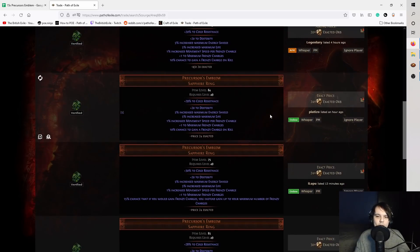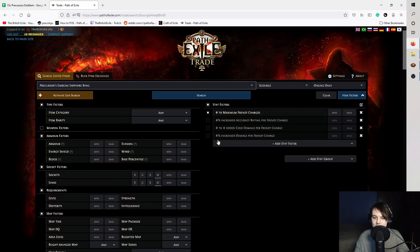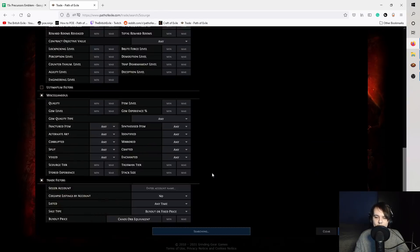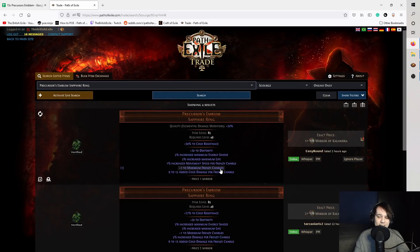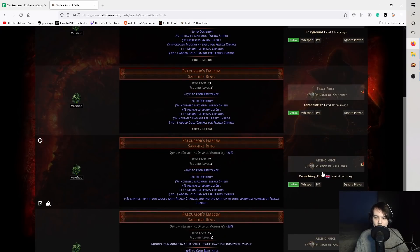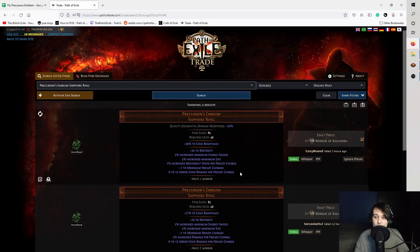You can also get additional modifiers to make some really good rings. What I would be looking for on my build is added cold damage per frenzy or increased damage. If we look at the price of one of these, they go up to a mirror and above depending on what else you get. This one has increased damage per frenzy, as well as flat cold and plus one frenzy — that's 2 mirrors upwards. We've got Crouching Tuna over here with 3 mirrors, so you can see how valuable these are.